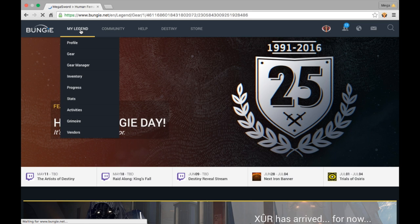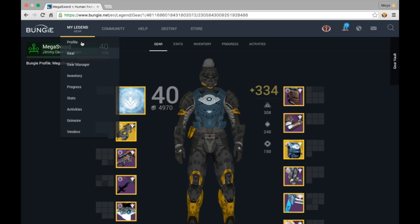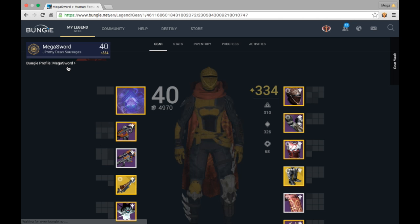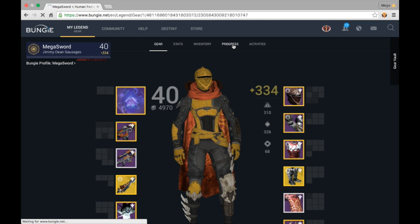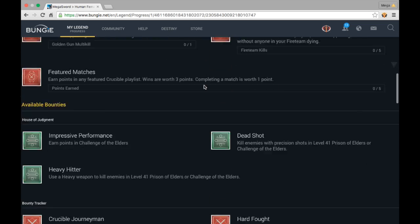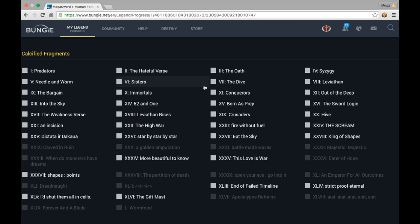But if you want to know which calcified fragment each of your characters has, I would recommend going to Bungie.net. After you log in, go to My Legend and click on that. Now after you select one of your characters — here I'm going to select my Hunter — you can see it changed from my Titan to my Hunter. Then go to the Progress bar. That's where the money is. Once you hit the Progress bar, go all the way to the bottom and there — boom!